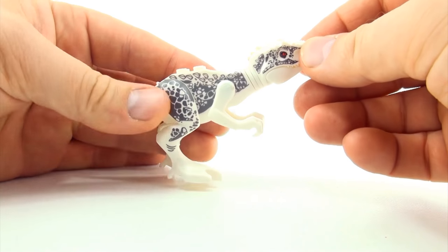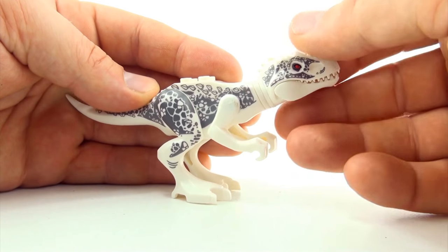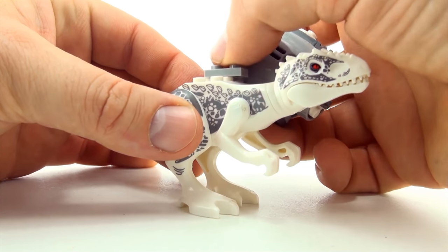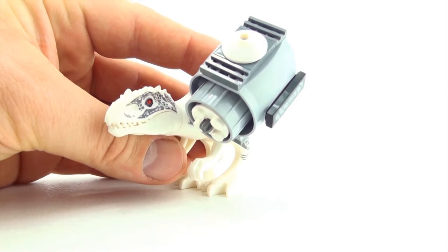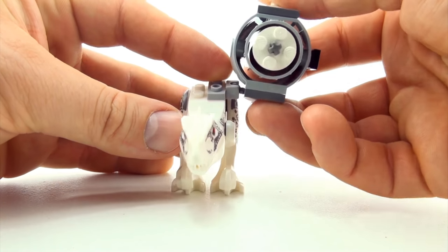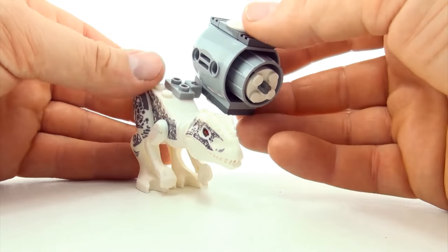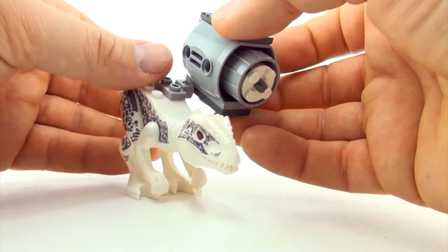Okay, next mutant — we're going to start with Indominus Rex. Always a good place to start when you're doing a mutant. We're going to give this a net shooting machine, because Indominus Rex, as we know, likes to hunt for sport.